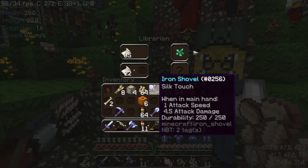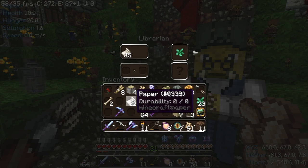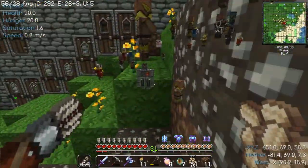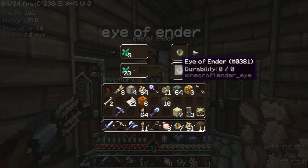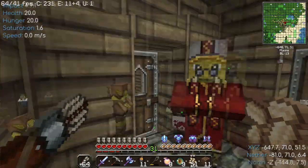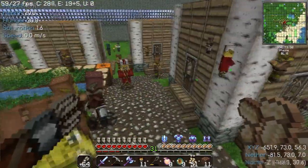Welcome back to Angel Wolf's Journey. Angel Wolf here. I just finished trading a bunch of paper after exploding my reed farm back at spawn, and I now have 23 more emeralds. I am now looking again for my Eye of Ender guy so I can get more Eyes of Ender. I have 9 so far.